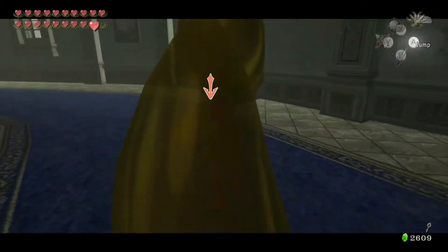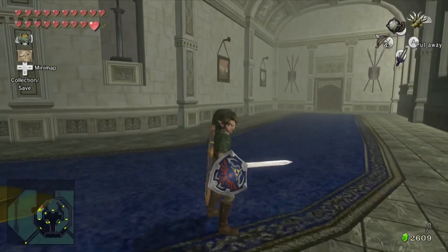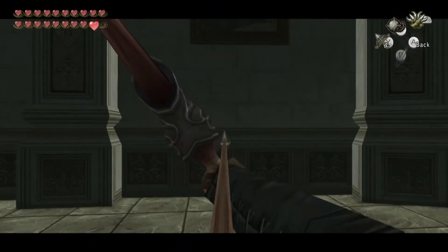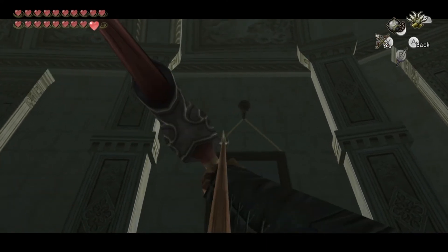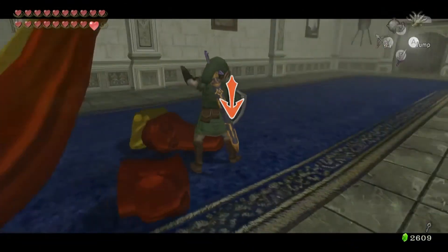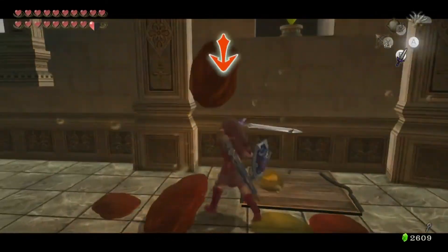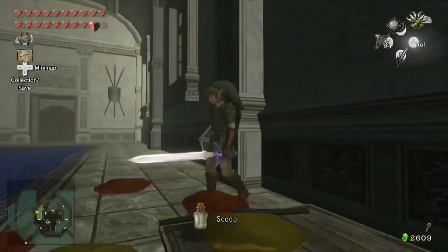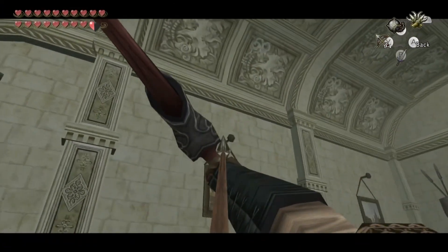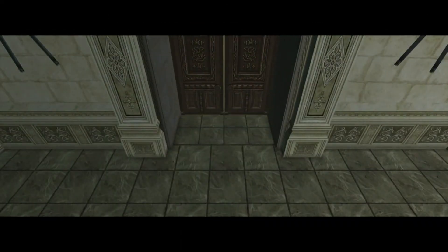Now if you hit the wrong switch it'll barrage you with yellow Chus, so just be careful. I can't remember which one's the right one, so we're just going to have to wing it a little bit and fight all these Chus. Knock down this one and activate that one — there's the door, there you go.